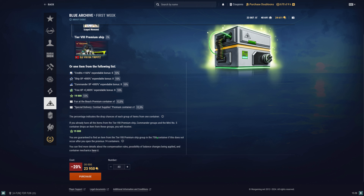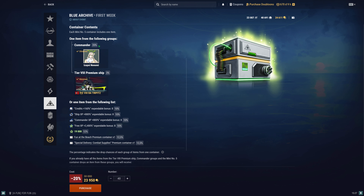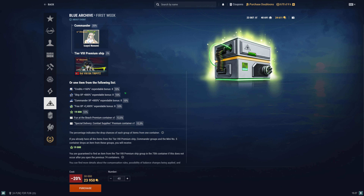After you've opened 75 containers and you didn't get any ship during that period of time, you get the ship guaranteed. There's a guaranteed ship drop. Just remember, commanders do not count. If you got a commander, that does not count. Only when you get a ship will the counter get reset.